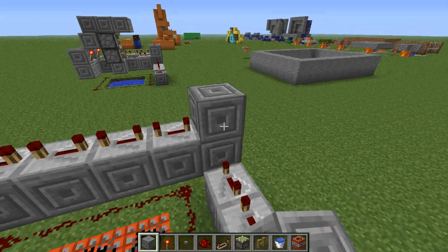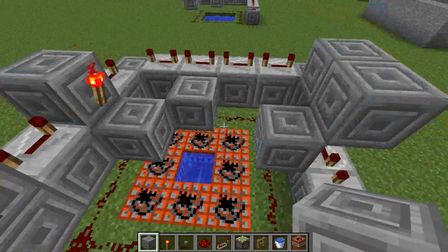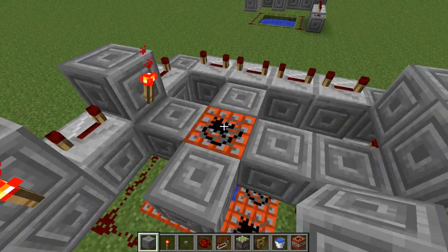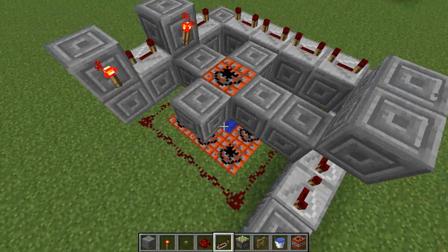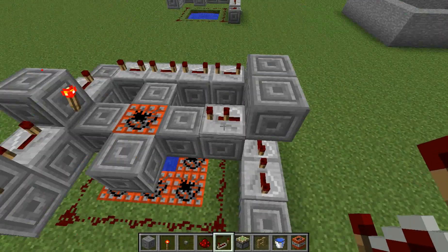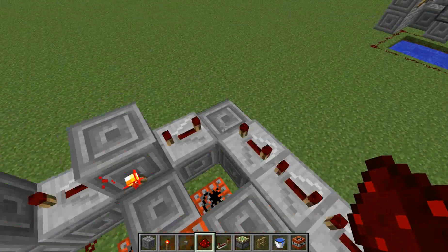Then you have to create the area for your shot. That's what shoots off, this is what powers it — this is like the projectile, whatever you want to call it. That's the firework that actually goes off in the sky. Repeater with two ticks of delay. Fill in all your redstone holes.